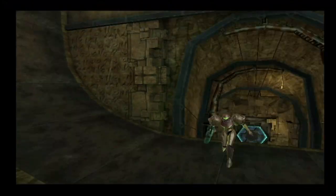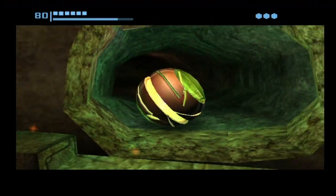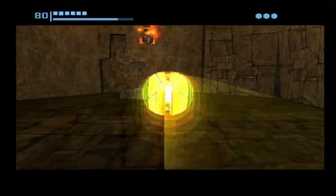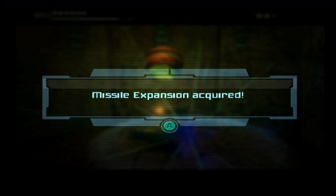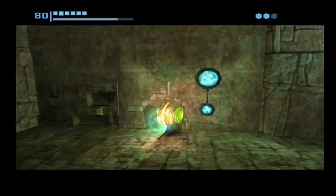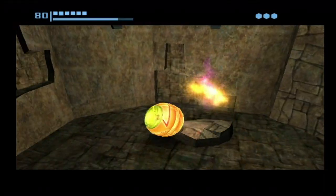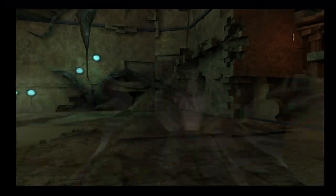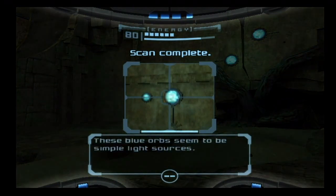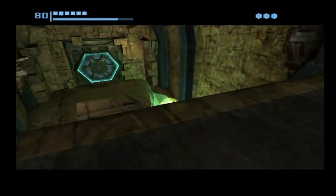In this room we have another half-pipe structure, and we're obviously going to be using it. If you go up on the left-hand side, we have a missile expansion — the other way leads to another room. Over in the corner there's also a little area where you can blow up part of the wall and slide through with the morph ball to get another missile expansion. We're definitely making some awesome time here.